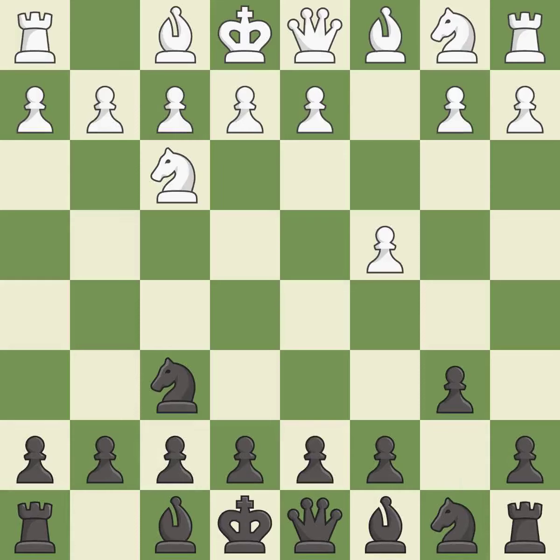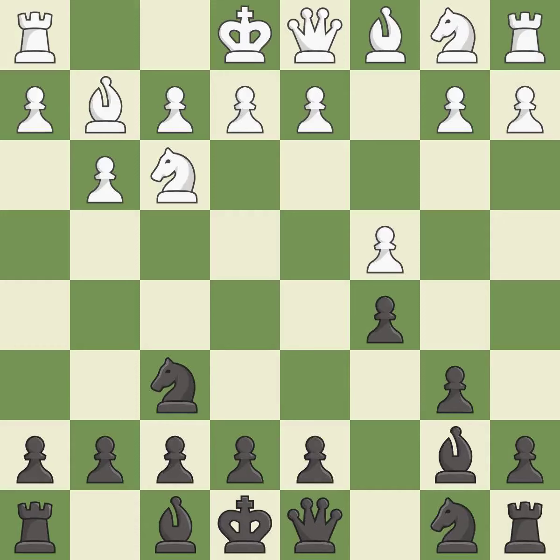The bishop is ready to be developed to an active square. This fianchettos the bishop by placing it on a powerful diagonal. BB7 puts the bishop on the long diagonal in a move called a fianchetto.